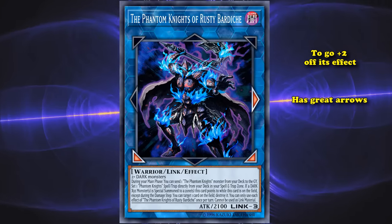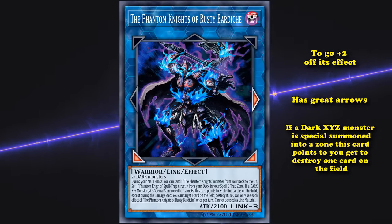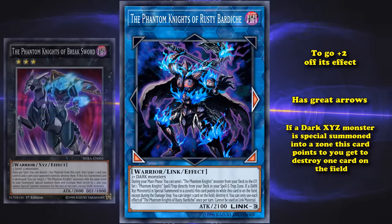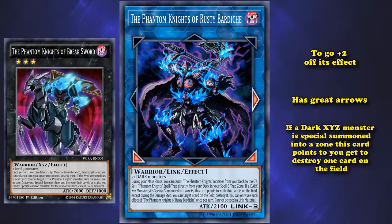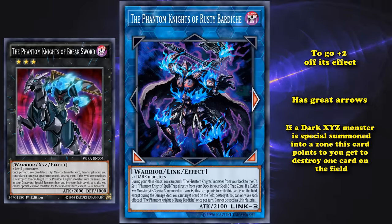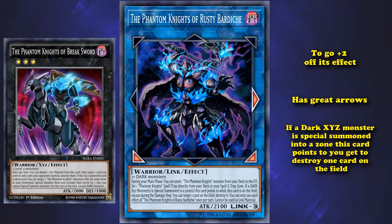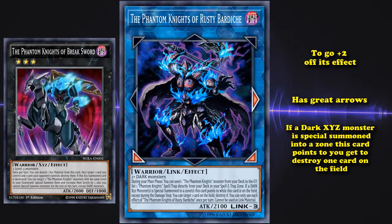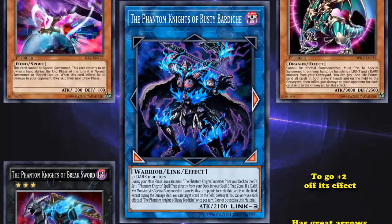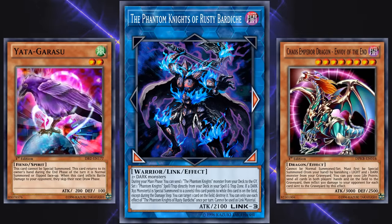It essentially allowed you to go plus 2 off of its effect, on top of having great arrows and another effect on top of that. If a dark Xyz monster is special summoned into a zone this card points to, you get to destroy one card on the field. The Phantom Knights have a card called Phantom Knights of Break Sword, arguably one of the best rank 3 Xyz monsters in the game, which also destroys cards. So an easy-to-bring-out card that lets you go plus 2, has a great additional effect, and can be splashed into other decks — it's no wonder it was banned so quickly.